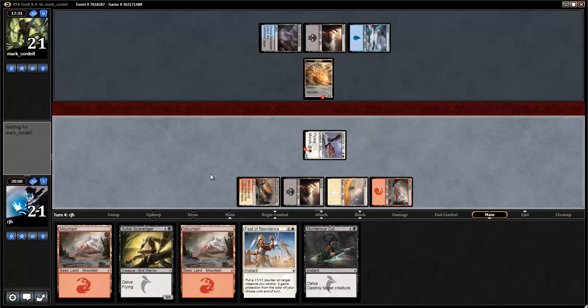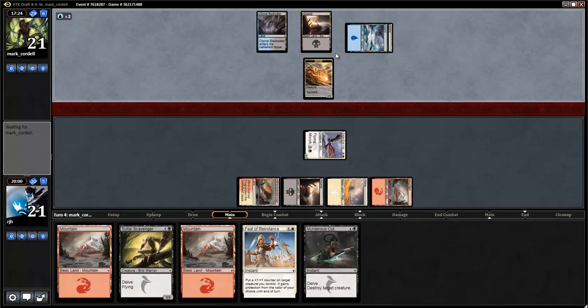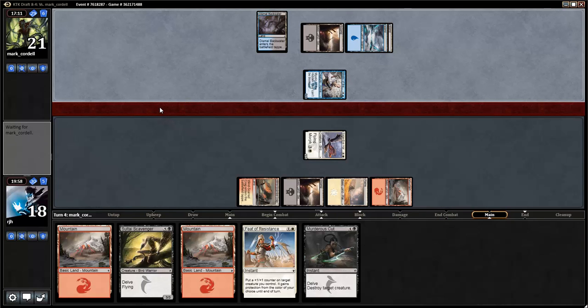Next turn will be at five mana if the Sage Eye Harrier goes down. Bummer, but I can play the Scavenger. I have a Murderous Cut for something nasty like a Sorin, which currently can't be cast — which is good. Hello Mystic — that might take a Murderous Cut. Maybe not right away, but I'd definitely lose that race. We'll keep the Murderous Cut around for now. Try to get a two-for-one out of it — always a good thing.